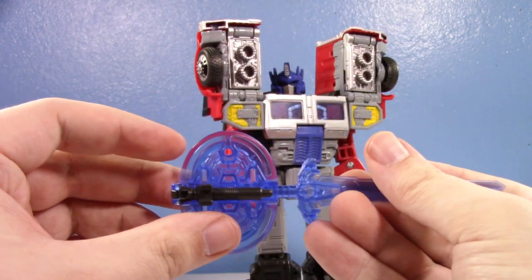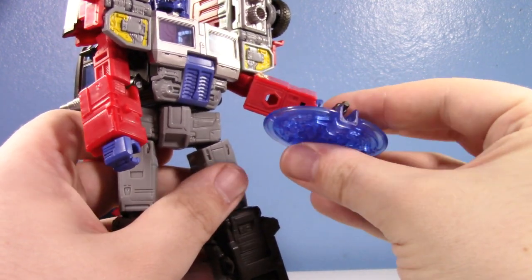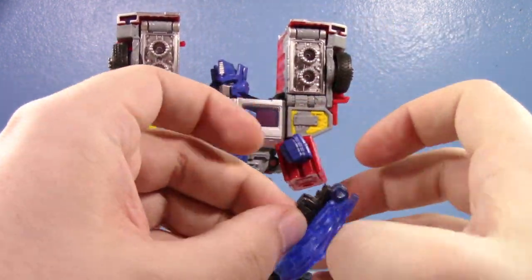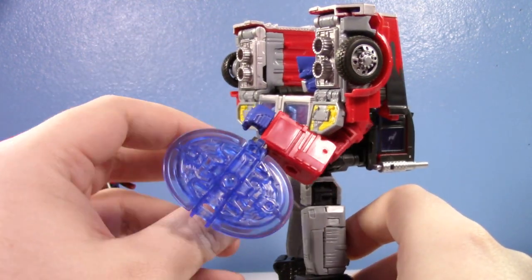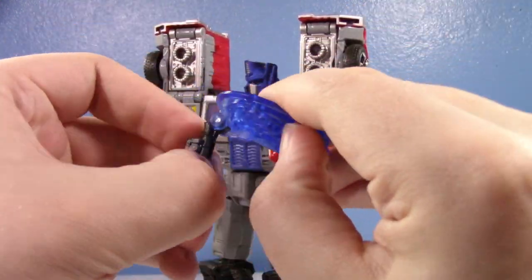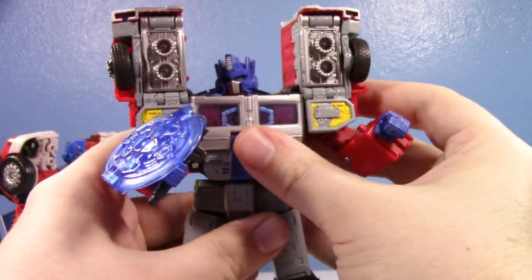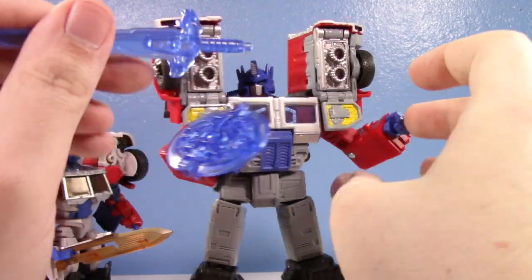The shield configuration honestly looks kind of awkward in some setups, but if you just have him hold it straight up as a shield it actually looks pretty decent — kind of reminds me of Mandalorian shields. I actually dig that look. You can have him hold it as a shield and then he also has his sword. But he has one other feature that's super cool — those big shoulders have missiles in them. Optimus Prime with a sword, shield, and missile shoulders — come on, that's sweet!